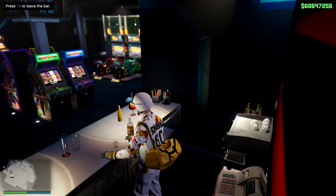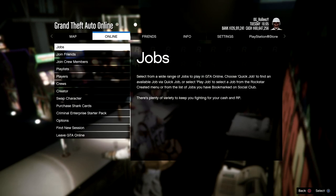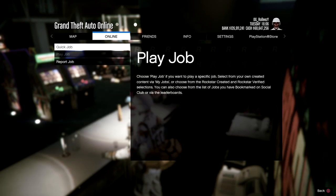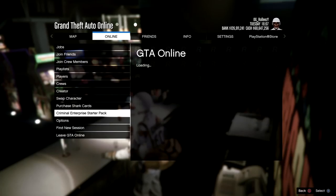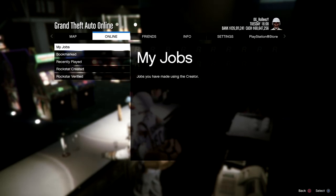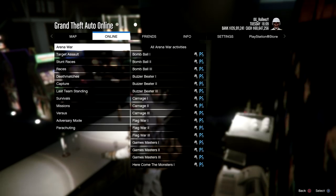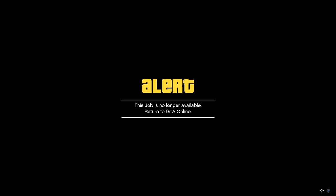Accept the first alert and decline the second alert, then press pause again. Go to the online tab — jobs are still grayed out for us. This is how we activate them: go to Criminal Enterprise Starter Pack, back out of it, go back up to Jobs, and now we can actually play jobs. Go to Play Jobs > Rockstar Created and start up the first job you see — anyone will work.